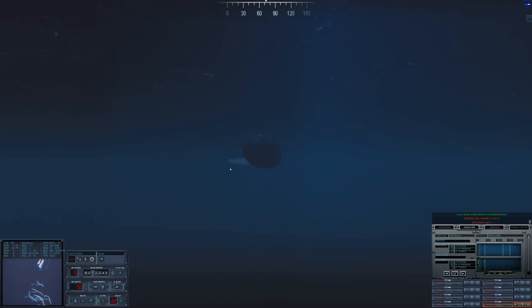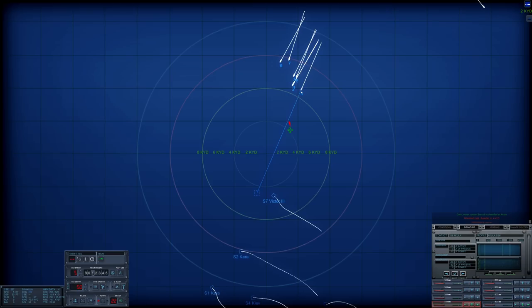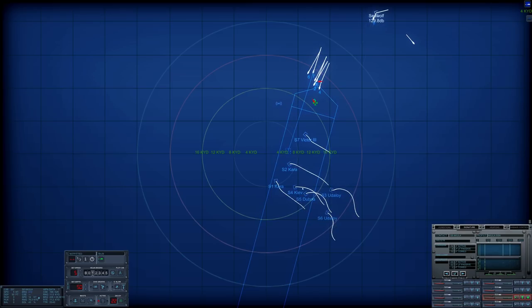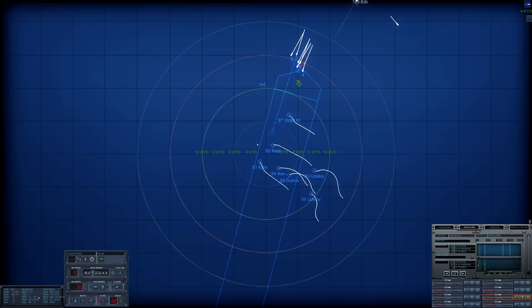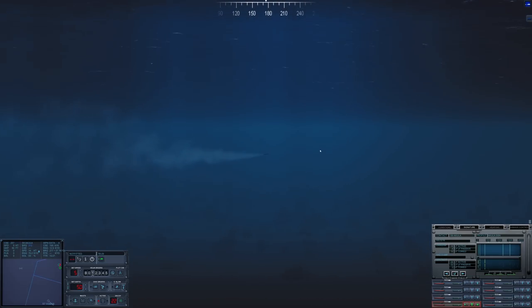Tube eight — fire that off. There we go, tube eight is away. Okay, more torpedoes in the water. Tube four activate — go find them. It looks like both submarines are on the right flank of the task force, which is good to know. I want to take them out quickly, and then I also want to take out the Kiev before it's able to race away out of range. I'm sure the Utiloys are going to move in and try to engage us. Let's see if this torpedo is going to be able to pick up the Victor or the Akula — I'm not sure exactly where the Akula is.